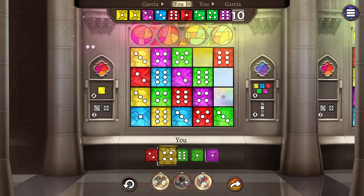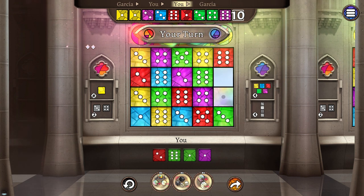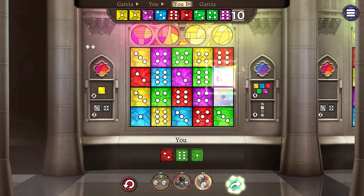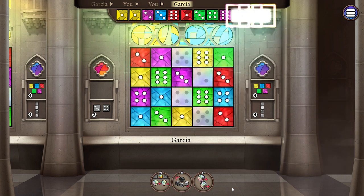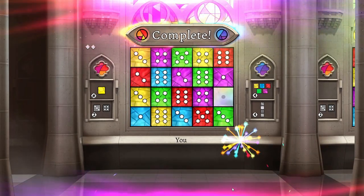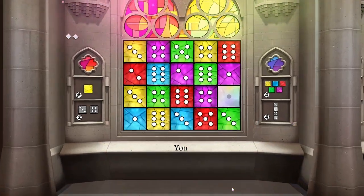Garcia passed. We got the yellow four, which I can put here. Then it's my final draft of the game — I'll just place something there. In round ten Garcia is going to take those dice. And now we get all the fireworks! One of the things I really like is the fireworks, to be fair.